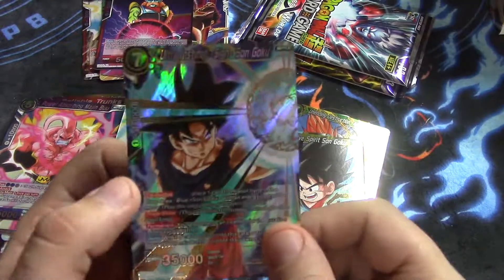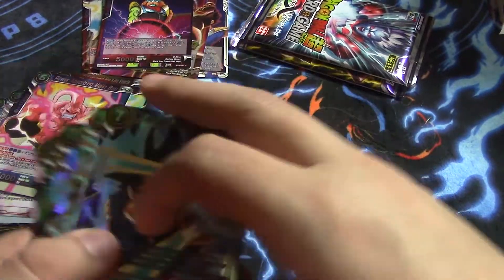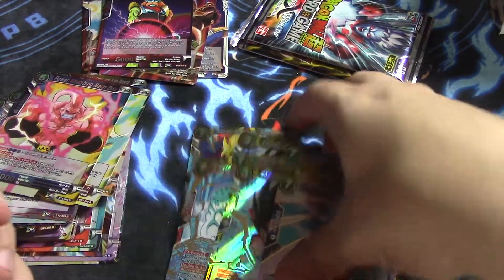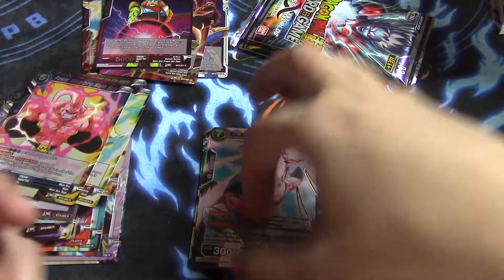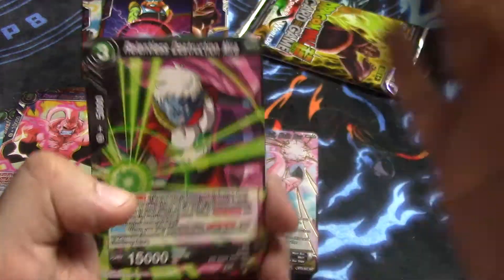Oh nice — Ultra Instinct Sign Son Goku, which might make all of our super rares. Let's count: 1, 2, 3, 4, 5, 6, 7, 8, 9. Yes! So barring the SPR and the Secret Rare, we can't pull any more super rares. But that's okay — we pulled a God Pack, so yay.